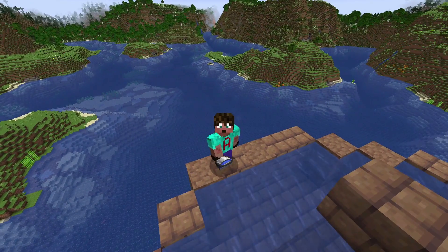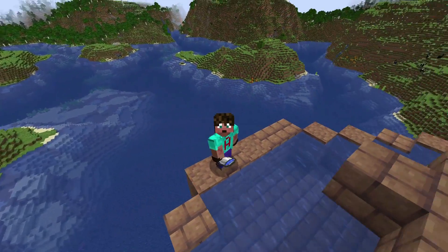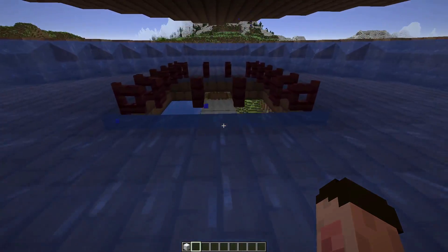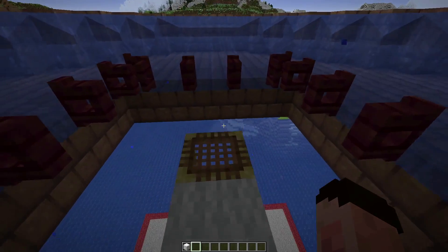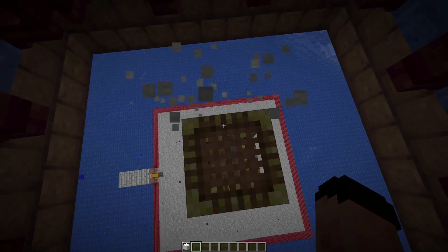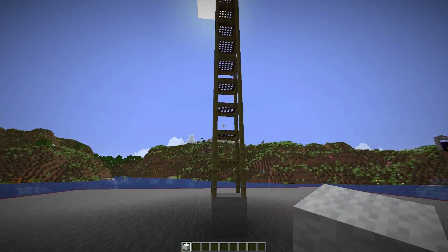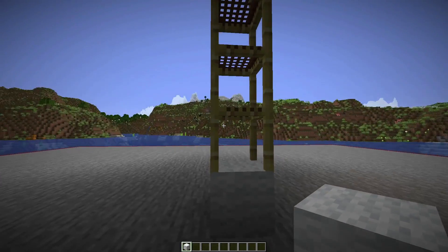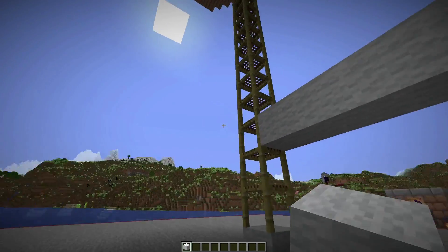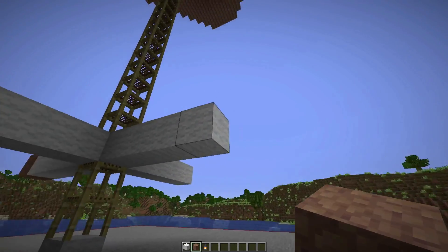If you come with two water buckets, place one in the corner of the five-long side and one in the center of that five-long side — it will make an infinite water source between them so you can keep refilling your buckets. Once all the water is in, come to the center of your farm and walk over to the scaffolding along that little pathway of temporary blocks. Remove the two temporary blocks and come all the way back down on your scaffold. On the side of the scaffolding, one, two, three high, come out four blocks on each side.